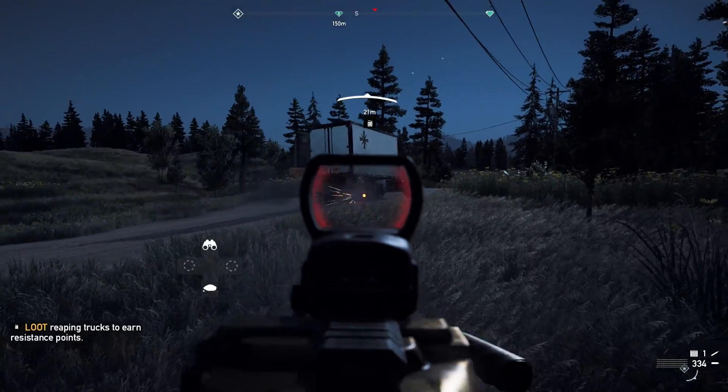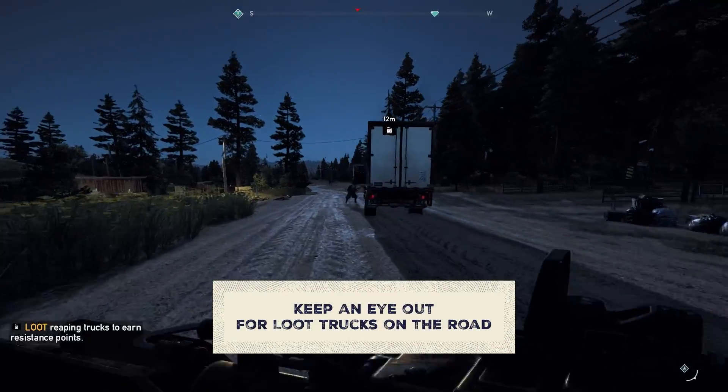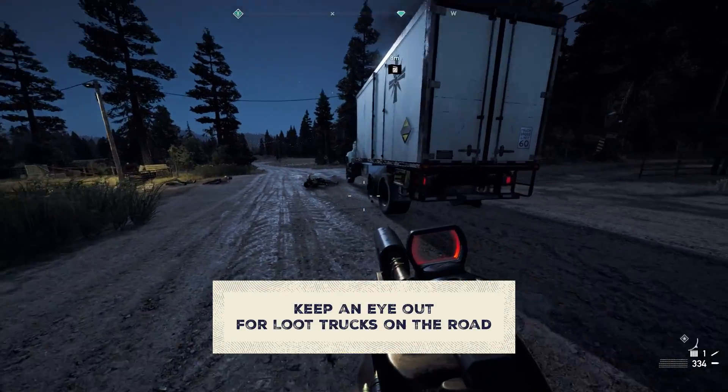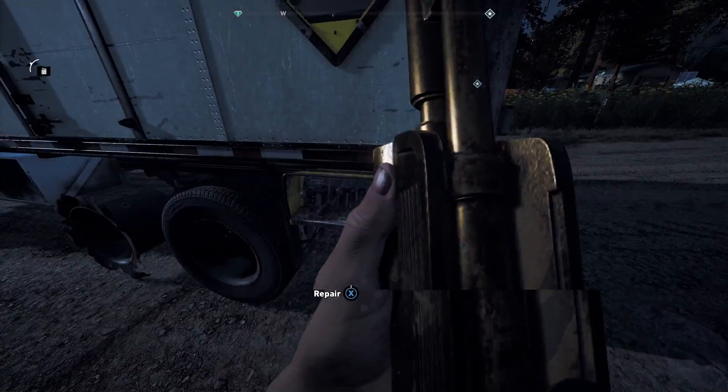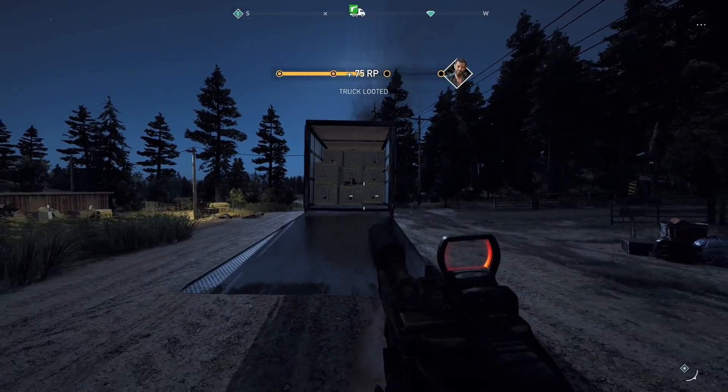Lastly, when looting, it's important to not destroy all vehicles on the road indiscriminately. Some of them are actually loot trucks, and you obviously don't want to wreck those. These trucks will have a small yellow activation box on their side that you can use to unlock the hatch and reap the goods.